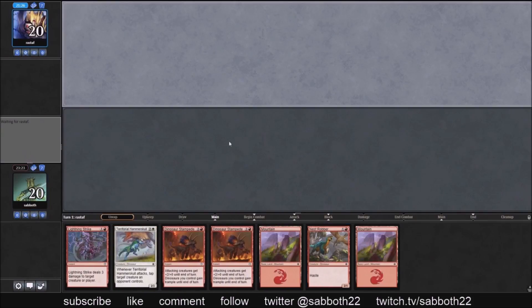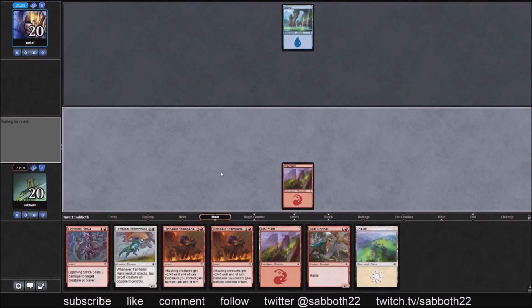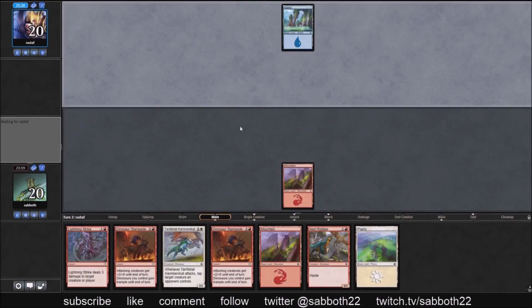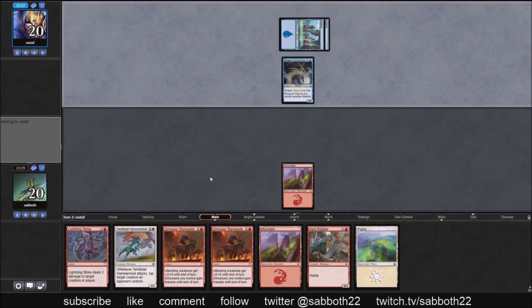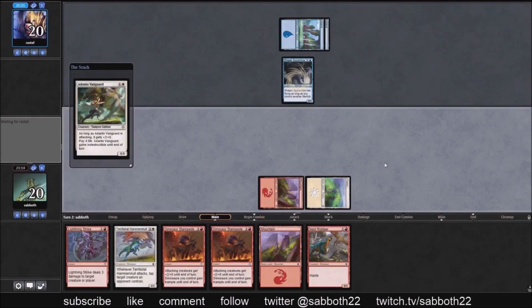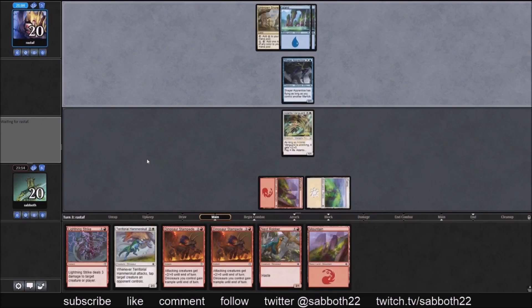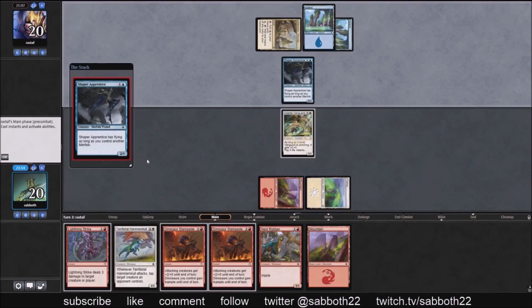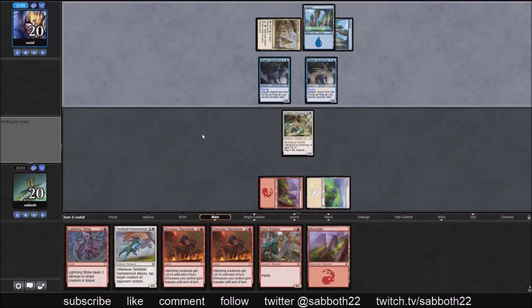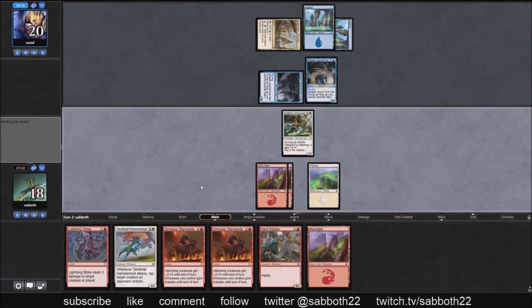This hand looks a bit better than our first — it has a guaranteed play on turn two and we're even drawing great, getting the Plains on time. Shaper Apprentice — well, that's where our Dual Shot comes in handy. Now we could either trade off our Nest Robber or threaten to attack for five next turn, which is a bit better. They've got the double Shaper Apprentice — where's that Dual Shot off the top? They've identified themselves as one of the more aggressive decks in the format and want to get that hit in.